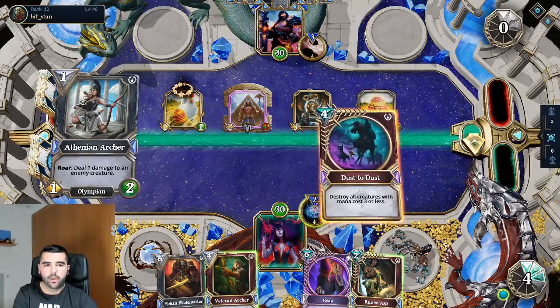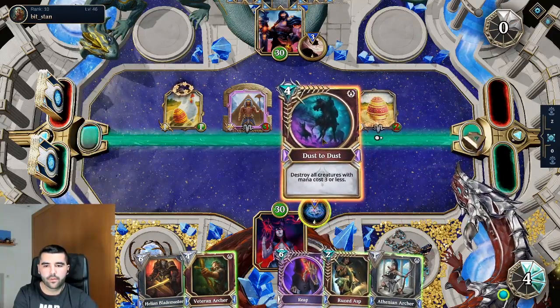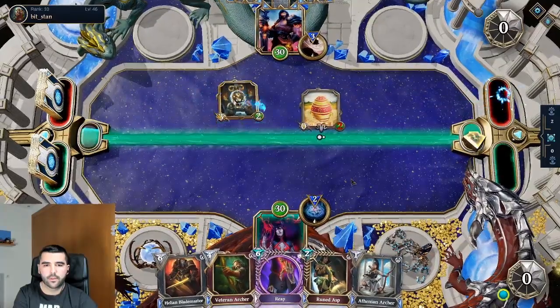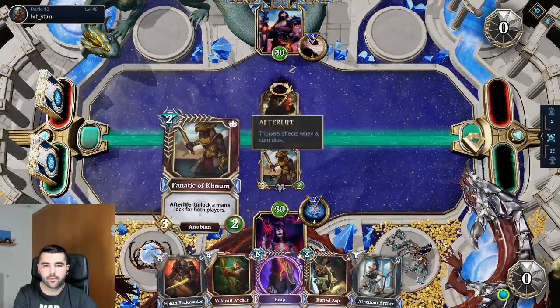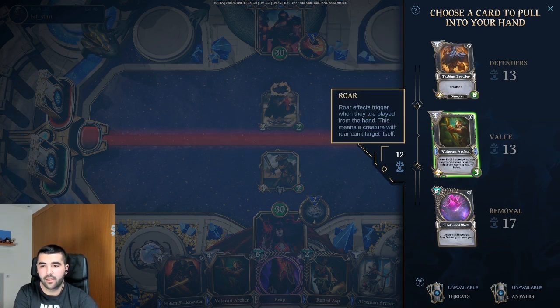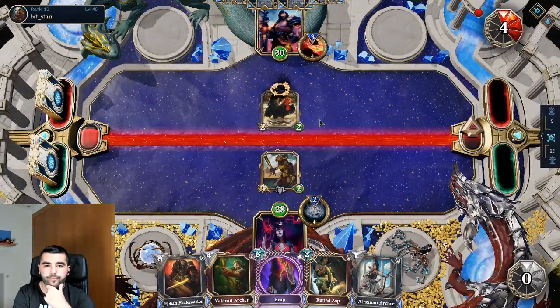So here we're gonna go right ahead for this. I'm gonna bring that back and it's gonna bring mine back. He's gonna give us another mana lock — we gain like a bunch of favor. Dust to Dust here is amazing. Next turn we probably have enough to grab the Thebian Brawler.